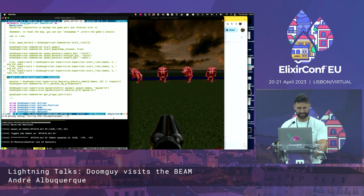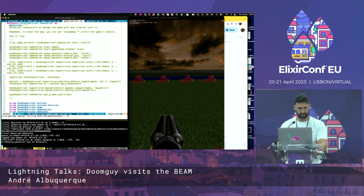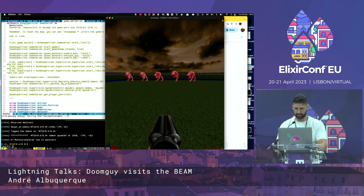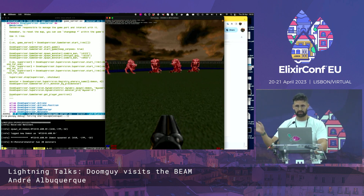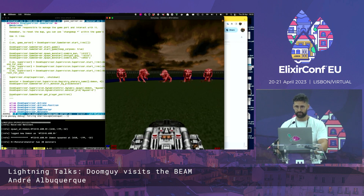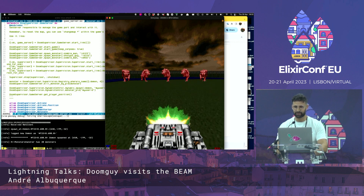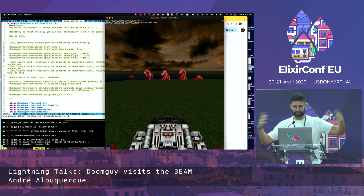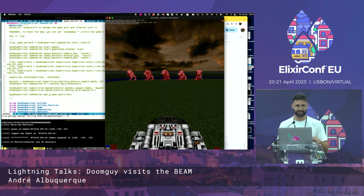Let's kill the supervisor again. And finally, rest-for-one. This one is interesting — if we kill the third one, only the ones on the right will die. But if we use the BFG, which has ripples, and we kill the first one in the middle, then they all die. The supervisor is trying to stabilize them, and only now they are all set.